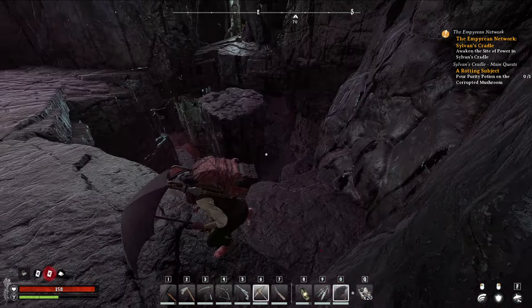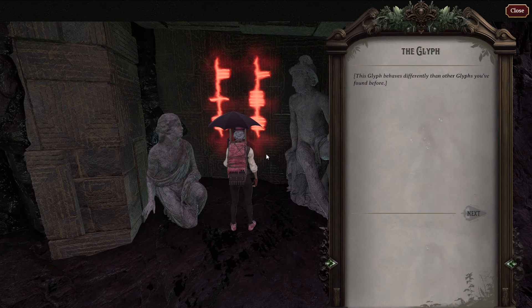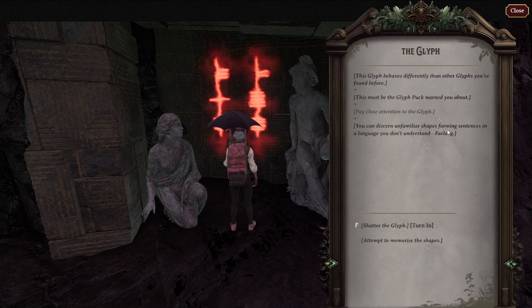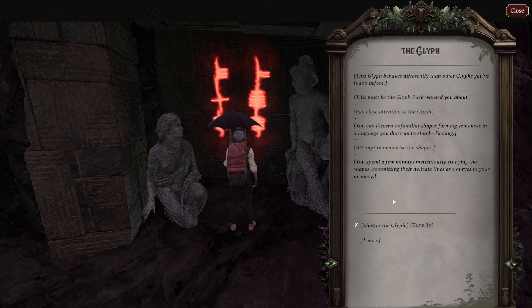I recommend an umbrella. Now over here you have a couple options. There's a glyph — you can choose to shatter it, or you can attempt to memorize it, meticulously studying the shapes and committing their delicate lines and curves to your memory. After that, you have to shatter it in order to finish it. I'm curious if this is going to play a role later.